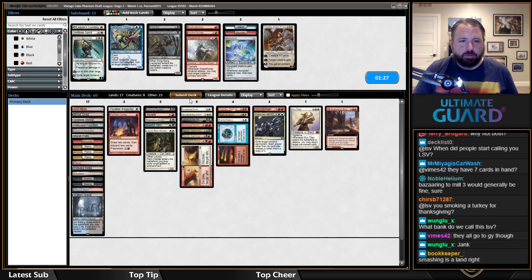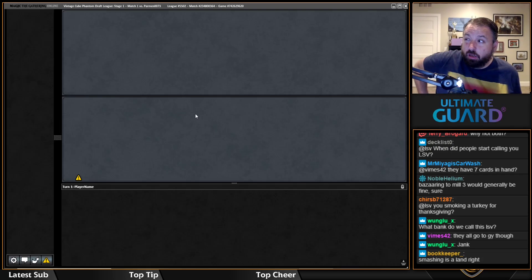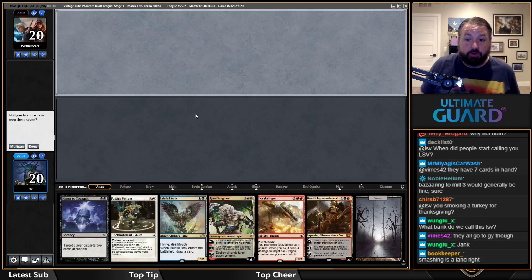I think Abrade is good here. I want all my anti-artifact stuff given what I saw. Elspeth is probably not where I want to be — maybe it's better than Glory Bringer though. I believe Randy Buehler actually coined the nickname 'LSV' at the first Nationals I did well at.